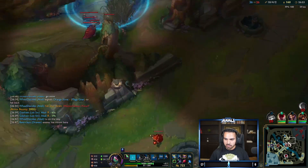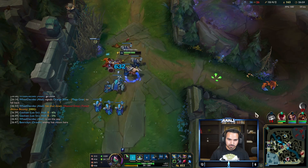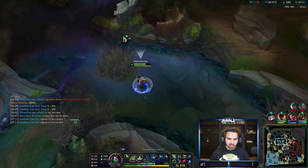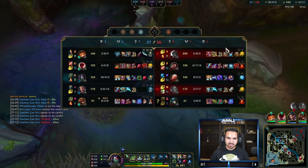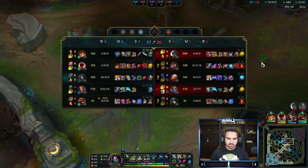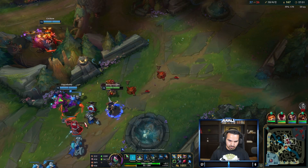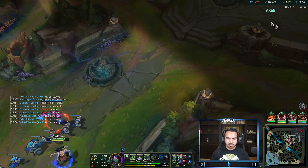We're going to go for an elixir again. The game is a little tragic — I've made two or three mistakes so we need to play optimally. The problem with trying to do anything crazy on Akali that isn't calculated is you really can't trust anyone else to do anything, even with the lead you have. Trying to get this while they're down 4v4.